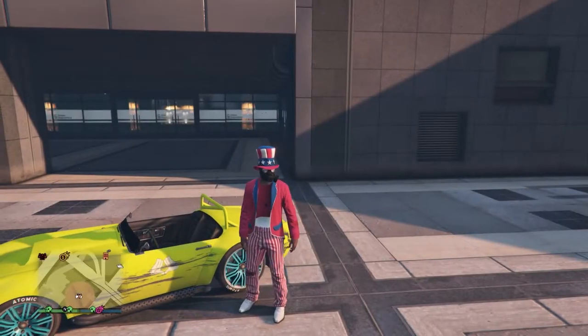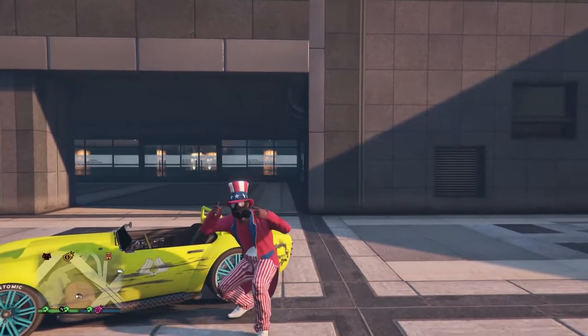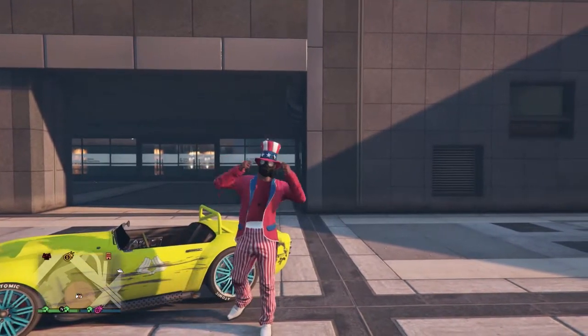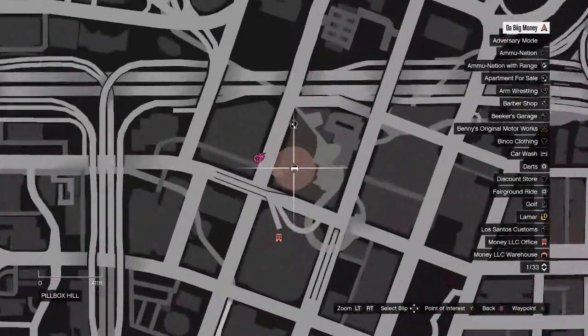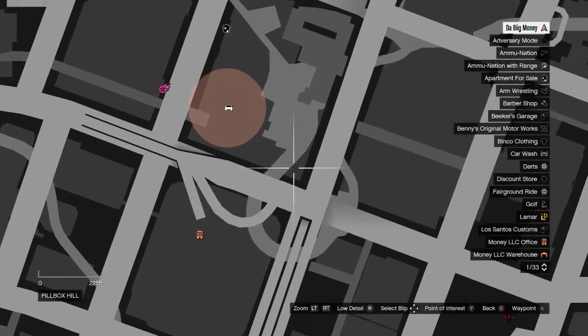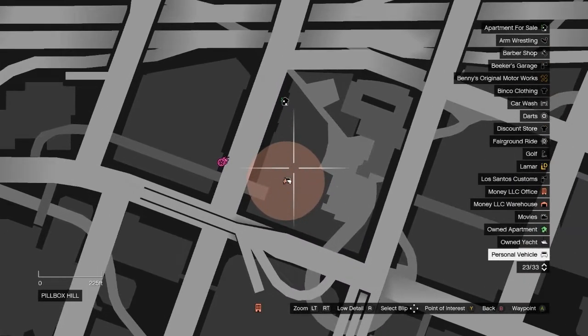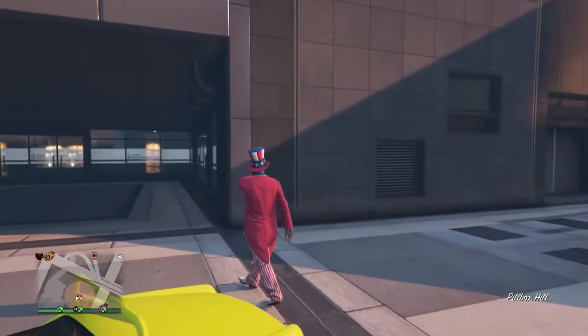Hey guys, Money here and in this video I am going to be showing you guys an awesome glitch on GTA 5 Online. What this glitch does, it allows you to basically have x-ray vision to a point where you can see through buildings, and if there are other players and vehicles on the map, you will actually see them through buildings and know who's coming from where and what direction they're facing.